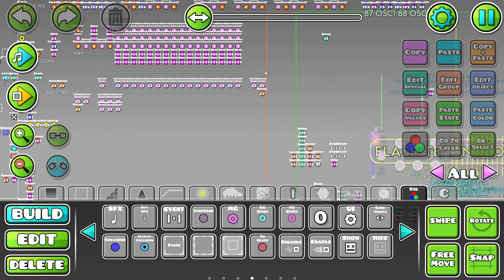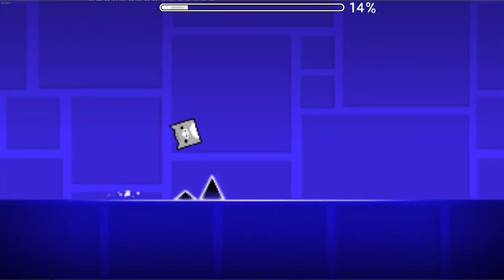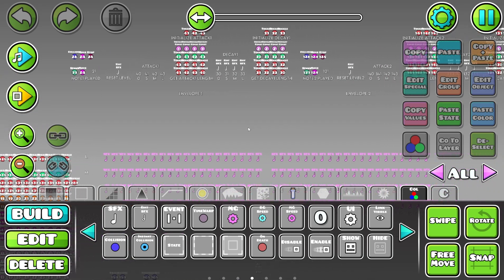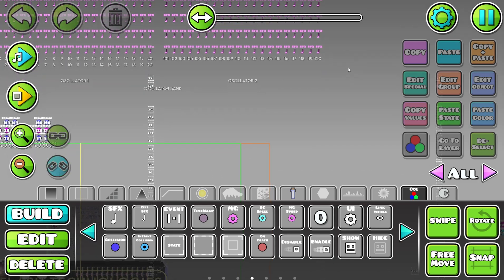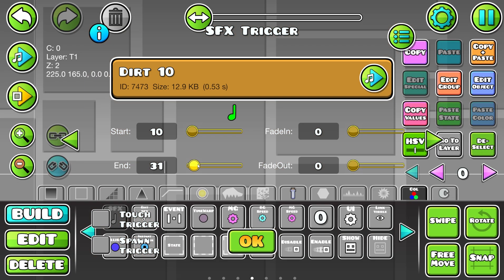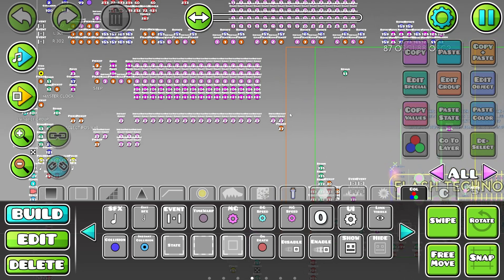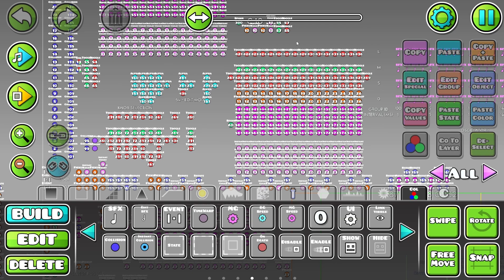Abusing the newly added SFX trigger has been done before. This synthesizer works by abusing the SFX trigger to play tiny snippets of sound so fast that we hear them as a musical note. By setting a sound effect to loop and picking the start and end points only milliseconds apart, we can achieve loop speeds fast enough to be heard as pitch.